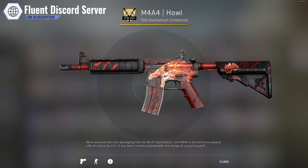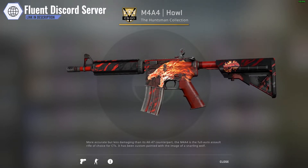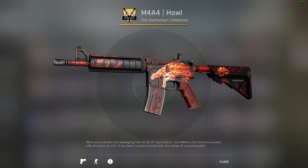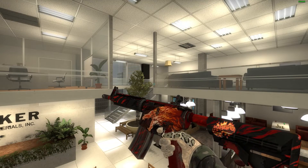And that piece of the puzzle I can proudly say is now in my inventory. Here it is — the M4A4 Howl in field tested condition with a float of 0.16. I'm still a bit speechless, I still can't get my head around that I now have the M4 Howl.